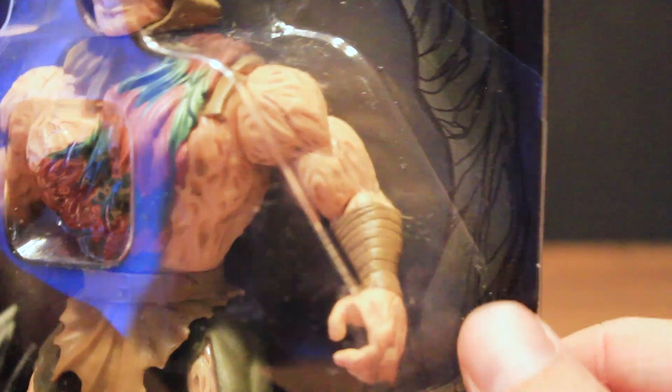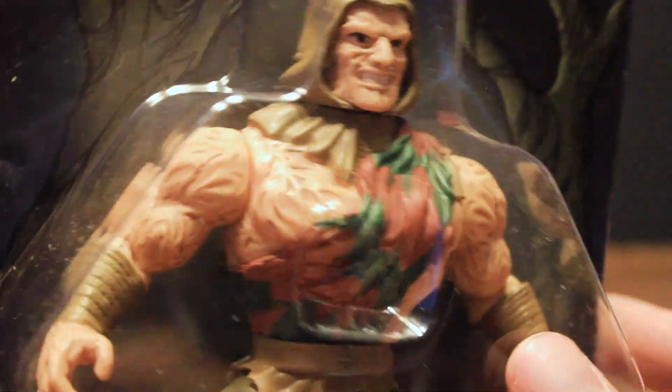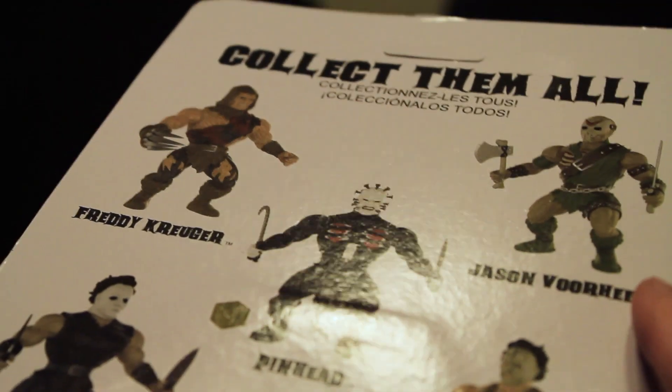He comes with this attachable detachable claw system right here with these razor-sharp baby blades. You got these furry boots going on — I would not want to run up on the Savage Freddy Krueger. Got these leather wraps going around his arms right here, and there's this really sweet cloaky hood on his head instead of the brown hat. On the backs of the packages we got Michael Myers, Leatherface, Pinhead, Freddy Krueger — it says collect them all.